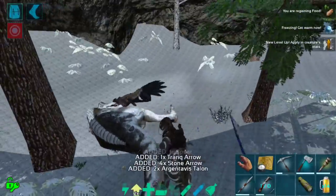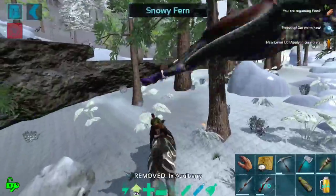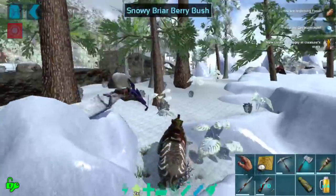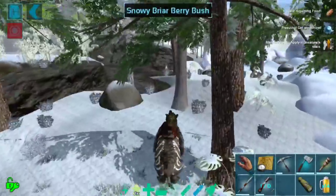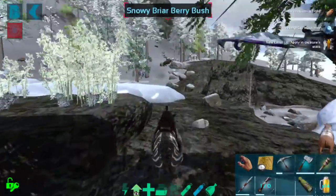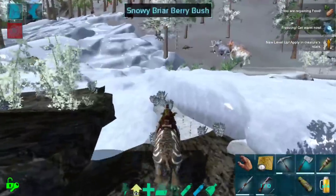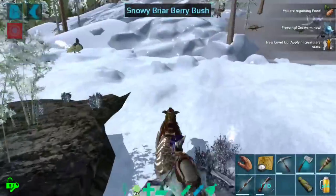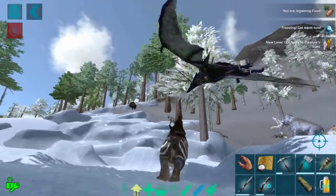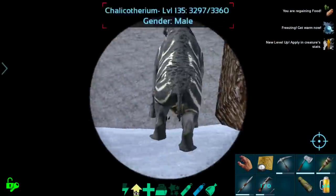Let's go ahead and kill that RG — it was level 95, but totally worth the time. We are going to head up into the snow biome just a little bit. I do have the Pteranodon following us in case we need to leave quickly due to the extreme cold, because I did not bring my fur gloves. Chalies also spawn in the snow biome, and that is a level 135 male — which is better than what we have.